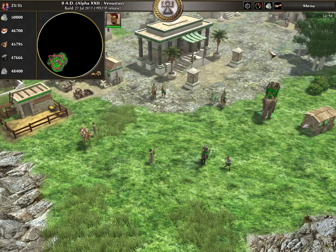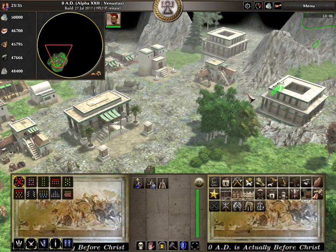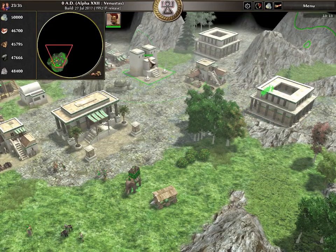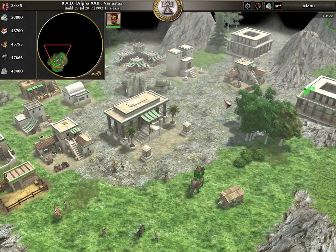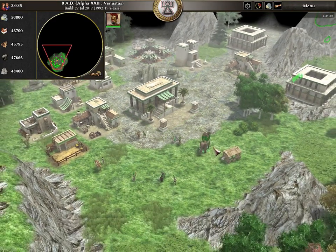Welcome to another Zero AD mod intro. I'm going to call this an intro, not necessarily a review, because it's just too cumbersome to review a whole mod with everything it has modified. This is Zero ABC, which stands for Zero AD Before Christ. I'm going to call this mod a GUI experimentation mod because it's trying to come up with its own GUI ideas, as well as having some balance tweaks and modifying the AI.